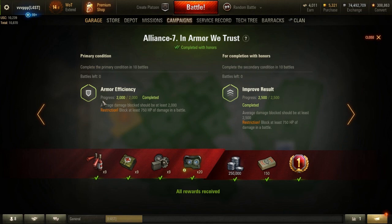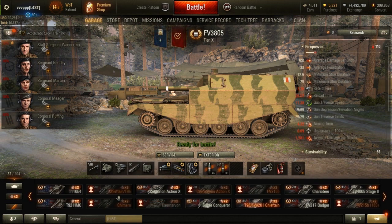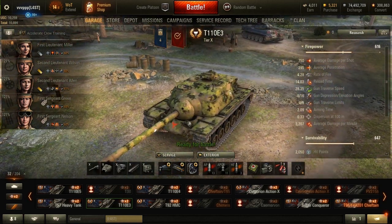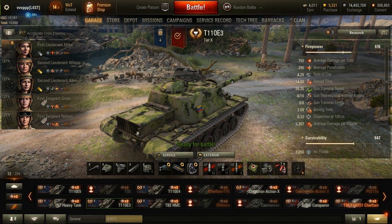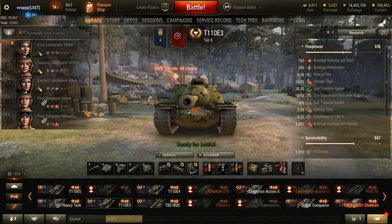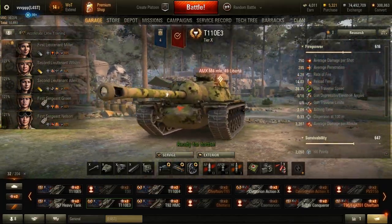The seventh mission is In Armor We Trust: average damage blocked should be at least 2,000, with a restriction of blocking at least 750 damage in a battle — across 10 battles. I used the E3 because this tank is a beast frontally. It cannot be penetrated from the front unless you get a clean hit from a Jagdpanzer E100. If you stay at around 100 meters from enemy vehicles, they'll try shooting your cupola or superstructure and bounce.